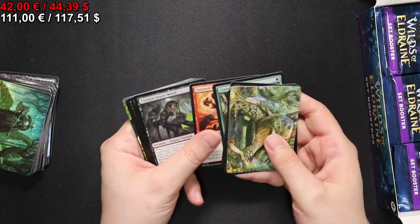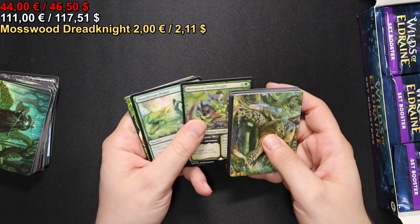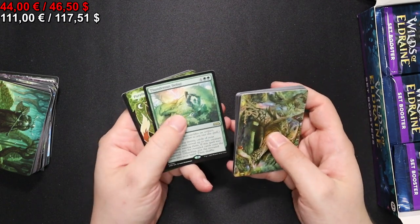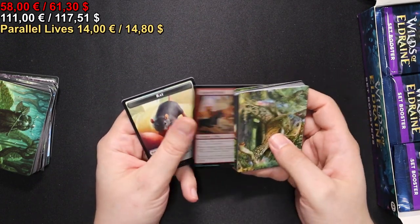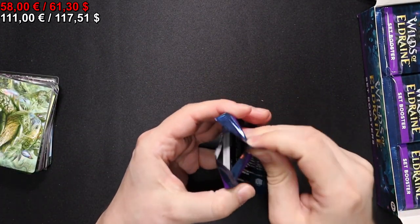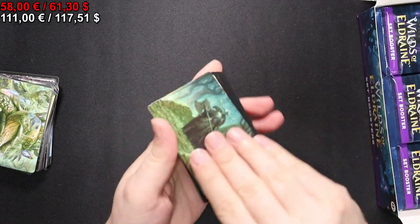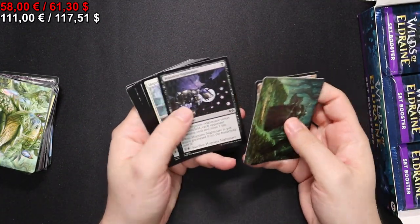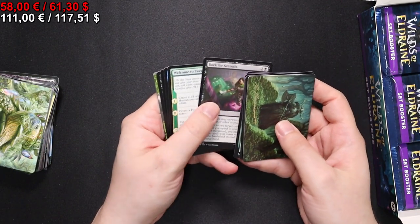I think especially with the foil Kindred Discovery that might have already been the price of the box. I'll put prices up later as usual. We have a Mosswood Dreadknight, a Thunderous Debut - that's also a very very good hit. Can't get any worse. Doubling Season would of course be very nice, but we shall not get too greedy.